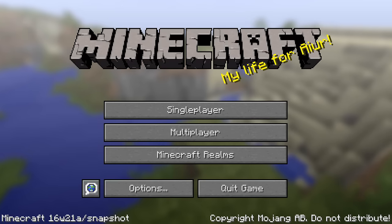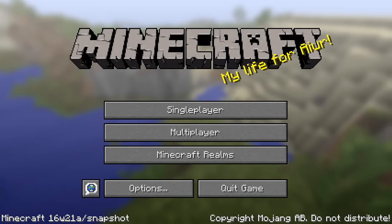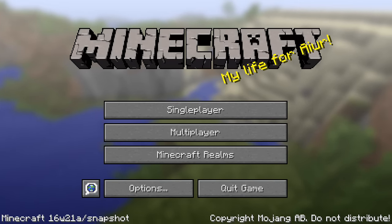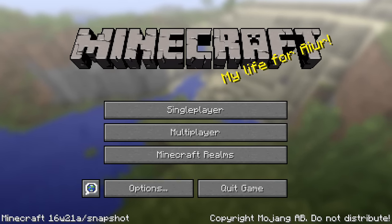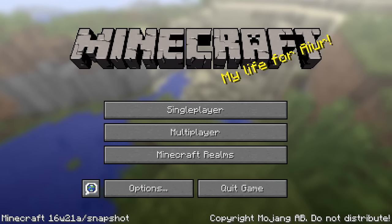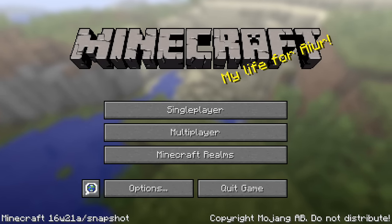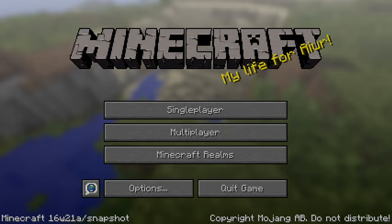Ladies and gentlemen, it is Wednesday the 25th of May and today Mojang released the second snapshot for Minecraft 1.10, this one labelled 16w21a. It is mainly a bug fix snapshot but it has a few interesting changes as well. My name is SlicedLime, let me give you a comprehensive look at the changes in this version.